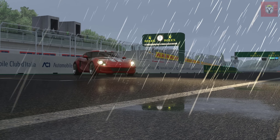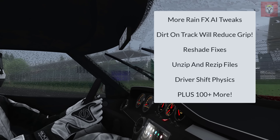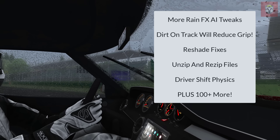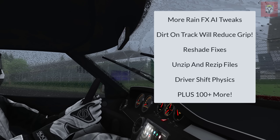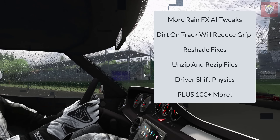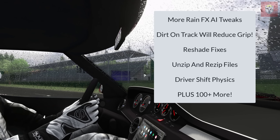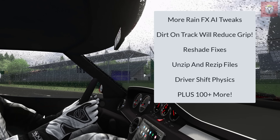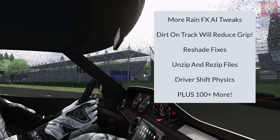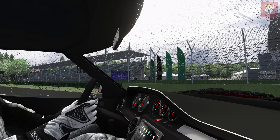I've put that video back in so you can take a closer look at how the bodywork flexes — you can see that's a bit of a game changer for Assetto Corsa. More updates include more rain effects, AI tweaks on cornering, dirt on track reducing grip when you drive over it, reshade fixes, and the ability to unzip and rezip files in-game. Driver shift physics have been covered earlier, and again there are 100 plus updates and fixes in this whole release at build 334, which will go up a little before public release.